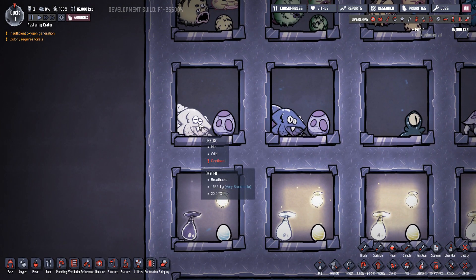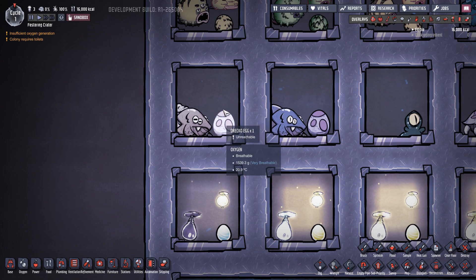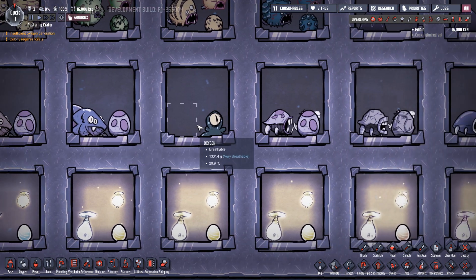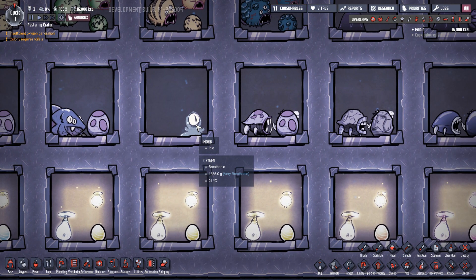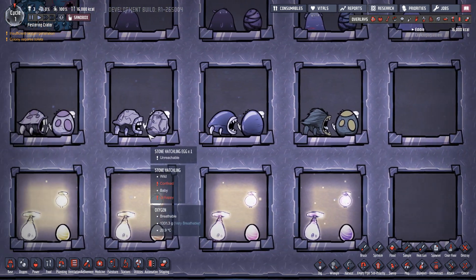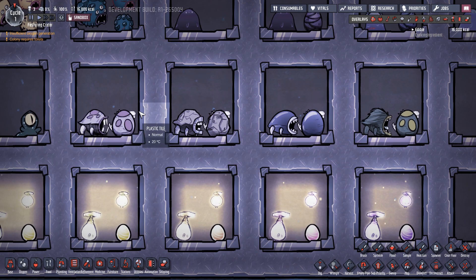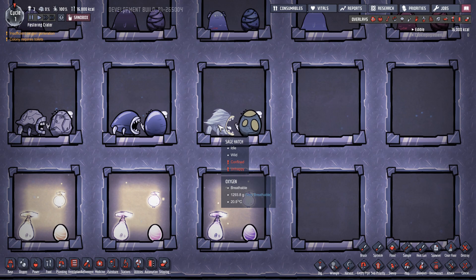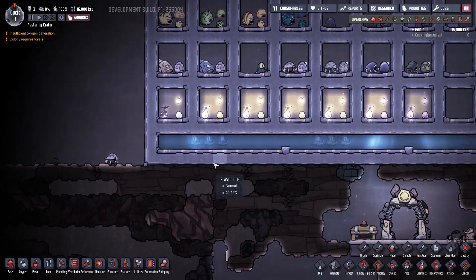We have the Normal Draco with its Draco Egg and the Plastic Draco with the Plastic Draco Egg — the one we want. There's just the single Morb on its own — no babies. Then the Hatches: four different versions — Normal Hatch, Stone Hatch, Smooth Hatch, and Sage Hatch. The baby versions are just little white versions of them in the background.